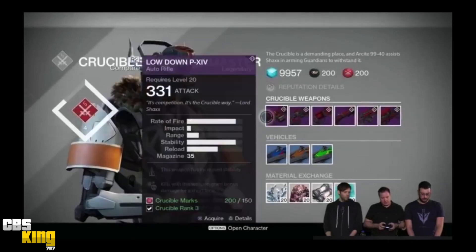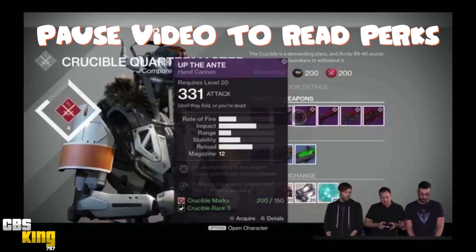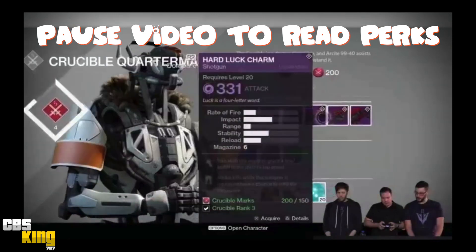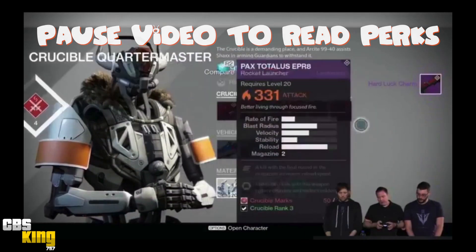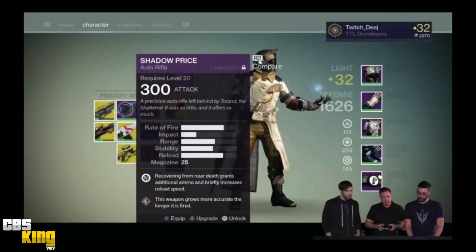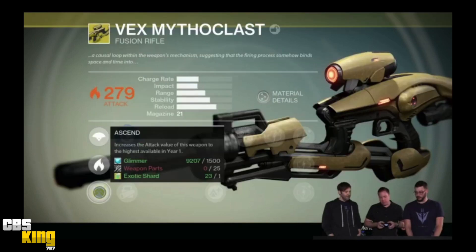Lord Shaxx and the Crucible vendor are also going to have new gear — only six new weapons, but with a lot of new perks, so those weapons may feel very different. The auto rifles they've been showing don't seem to be pea-shooters anymore — they actually look like they have some decent impact, so that's exciting.